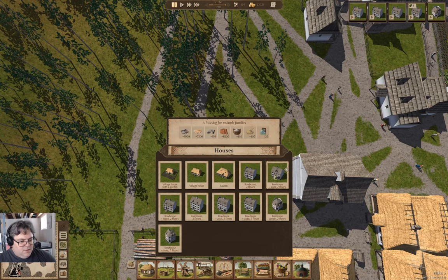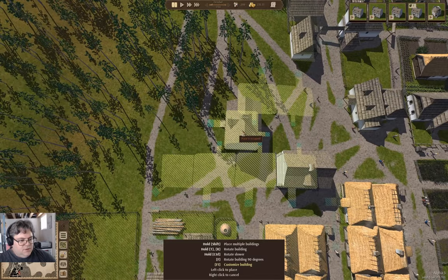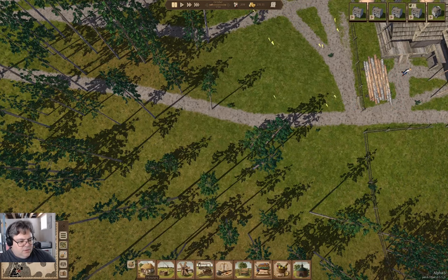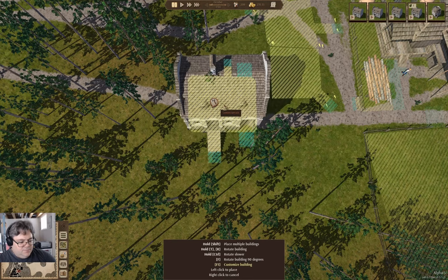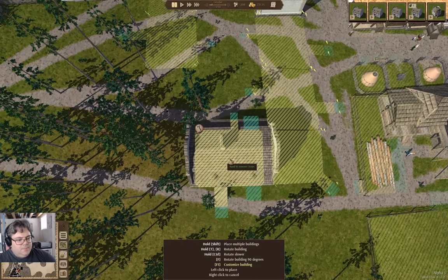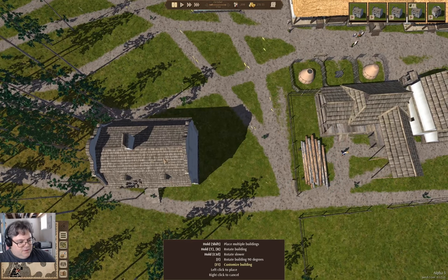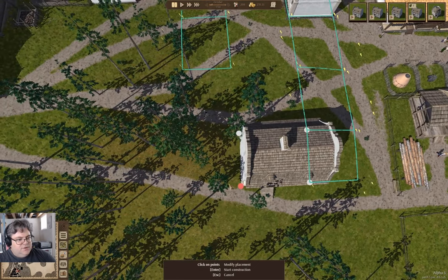I want one of these. Do I want an arch one here? Row house arch, two floors — yeah, that way. F1 that, connect it. Nice.